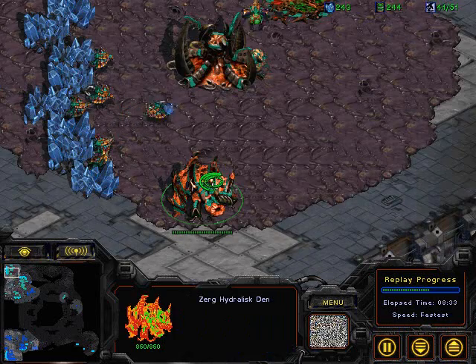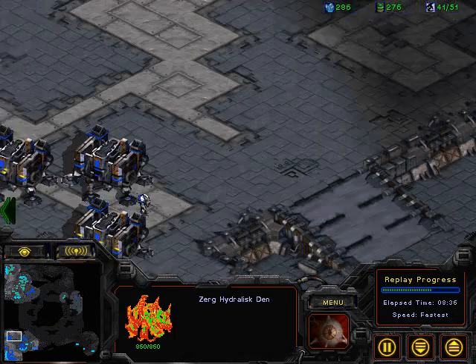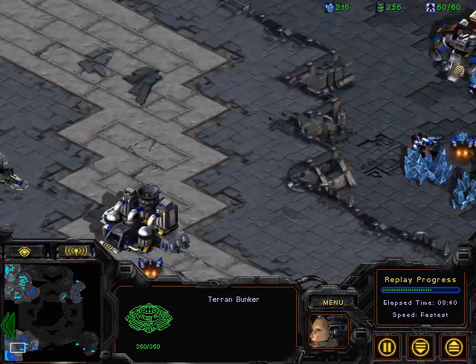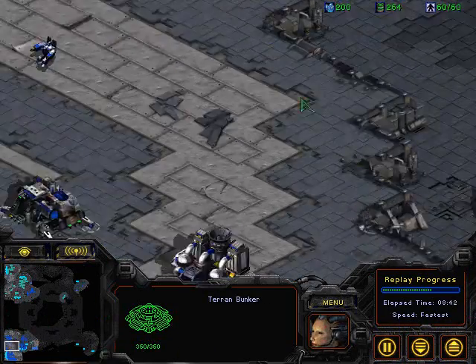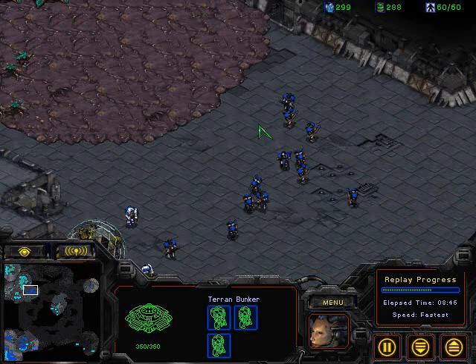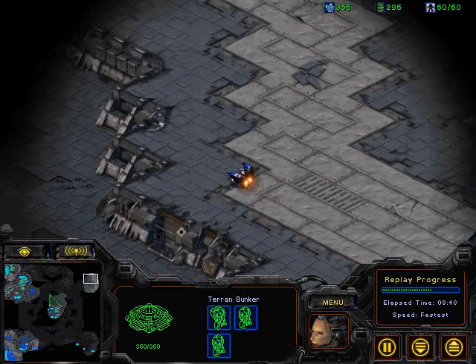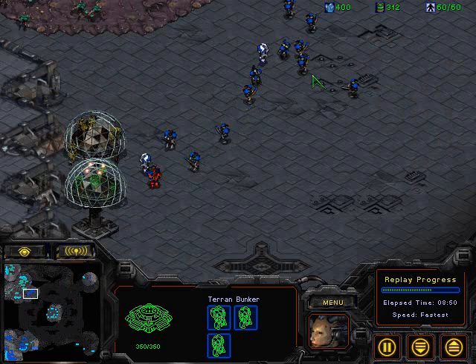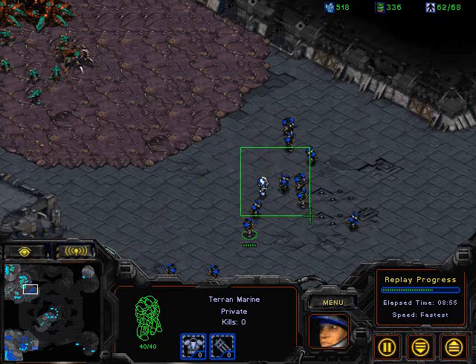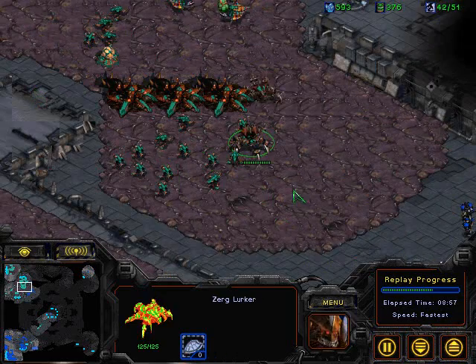I'm sure he's scanned the hydral stem by now. He should have a factory going up in preparation for retaliation by lurker. You can see the bunker's up, no turrets or anything going up, but he needs to get a factory down to help combat those lurkers. You can't just do it with marines alone because you take the risk of just losing your entire army to well-placed lurkers. And Shism has hit a food cap there and that kind of put him behind as well.